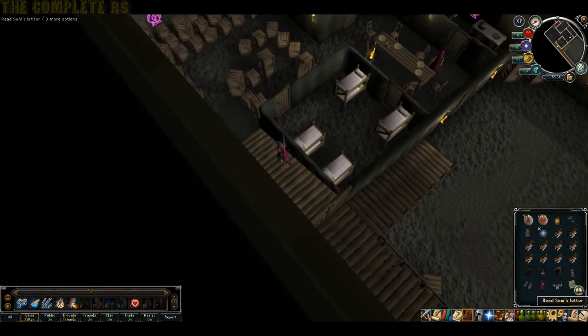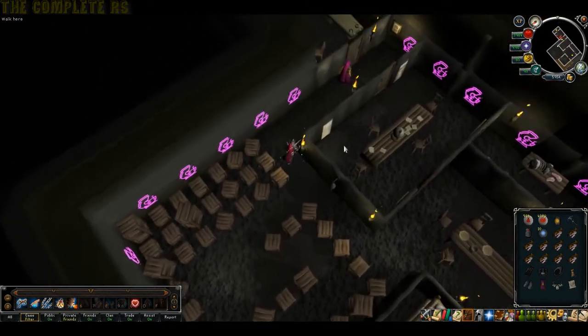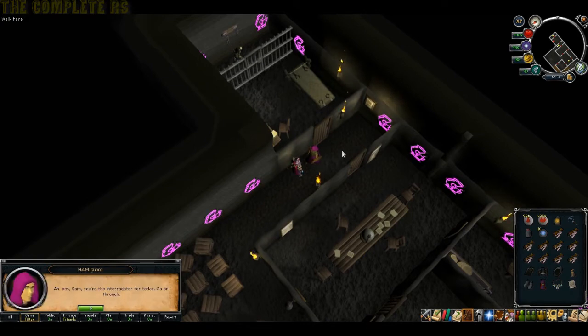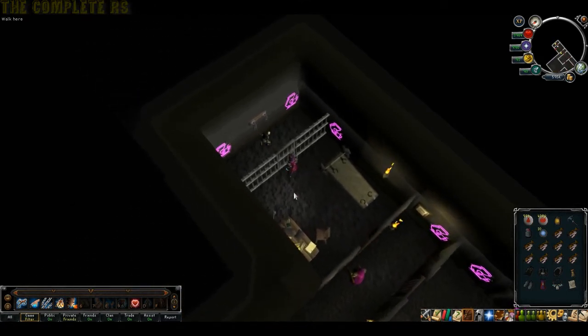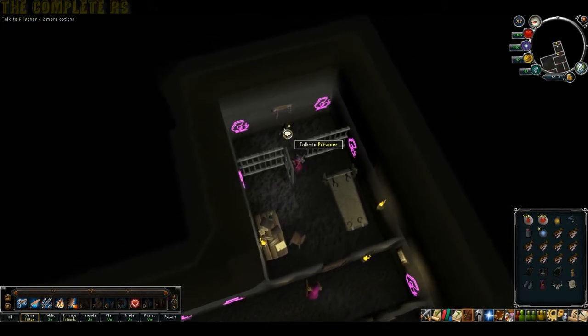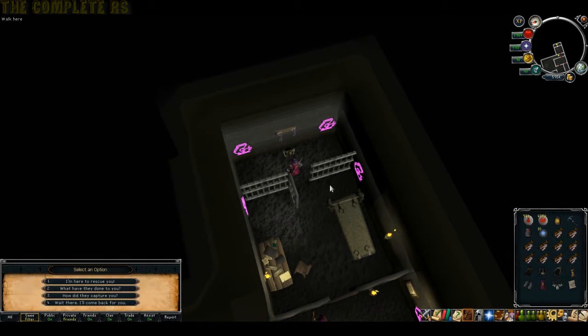Once you've got that, head back over to the southeast side of this cave and talk to that same guard who told you what day it is. Tell him you have a letter - he'll now allow you to get into the prison. Go ahead and open the door. In here you'll find a key on the north side on the floor - pick that up and crack open the cage. Talk to the goblin and you'll find out his name is Grubfoot. Tell him you're here to rescue him, then tell him to wait there a minute.